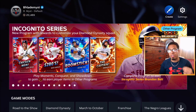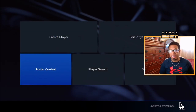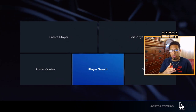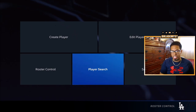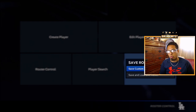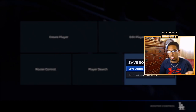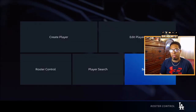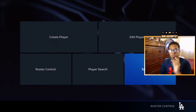Before returning to the showdown, another big piece of advice: whenever you alter the rosters — either putting your showdown squad inside a roster or adding a free agent pitcher to a team — make sure to save the roster. That way, when you re-enter Diamond Dynasty and go back out to practice against the next pitcher, you can just load the roster you created, because every time you enter Diamond Dynasty the rosters reset to the default.